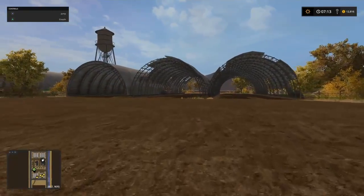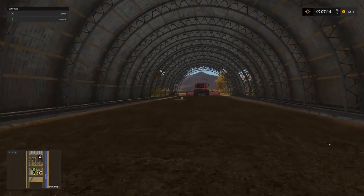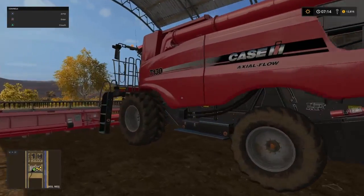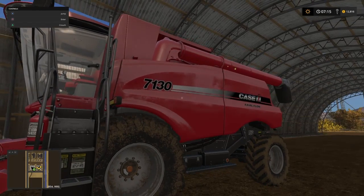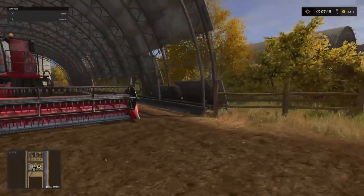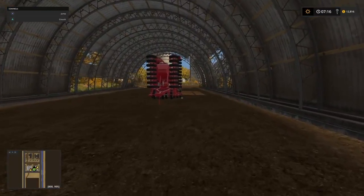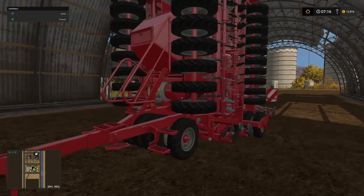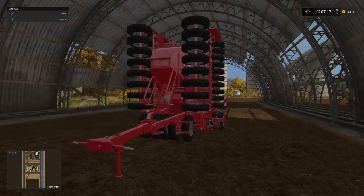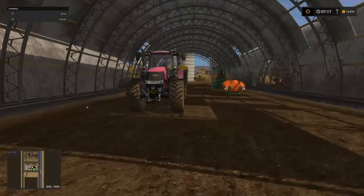Down here we have the other six aircraft hangar-style storage areas. In one of them you'll see our harvester — we start with a good-sized harvester, which we're going to need given the size of those fields. It's the Case 7130 Axial Flow with the accompanying 35-foot header. On the other side is the rest of our starting equipment. We have a 9-meter Horsch Pronto as our seeder — something that will cultivate, seed, and fertilize all in one go, and has a good working width.